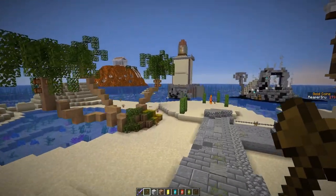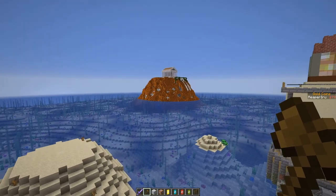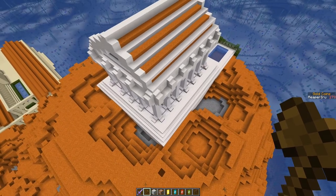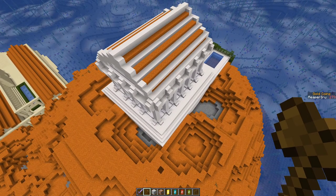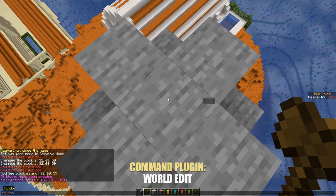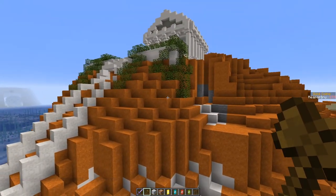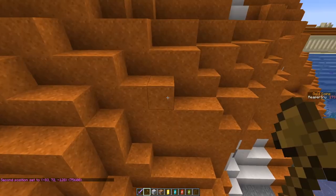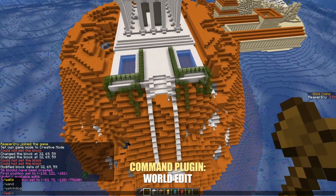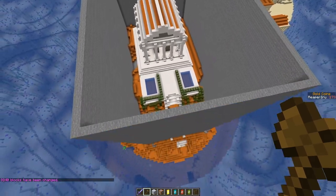The next plugin you really need is WorldGuard, which is incredibly essential to make sure certain areas are protected. For example, let's make a selection around this temple using a quick sphere, then undo it. I want players not to be able to harm this place, at least not yet. Using the wand selection we now have this area.